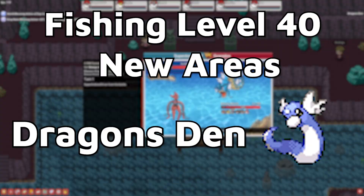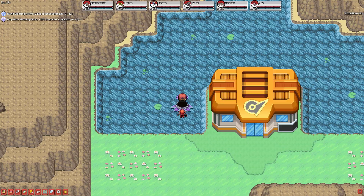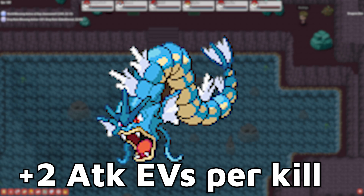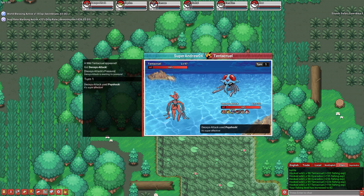At level 40, you can fish in the Dragon's Den in Blackthorn City. Most people already know where this is — it's just the cave behind the gym. There are only three spawns here: Gyarados, Seadra, and Dratini. The Gyarados here are really good for attack EV training. Seadra can drop Dragon Scales, and then there's Dratini.